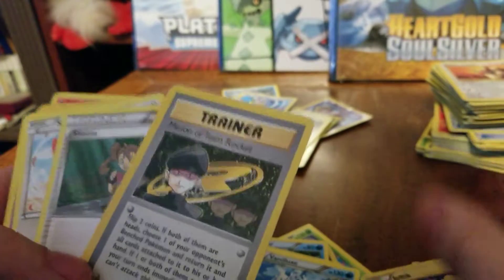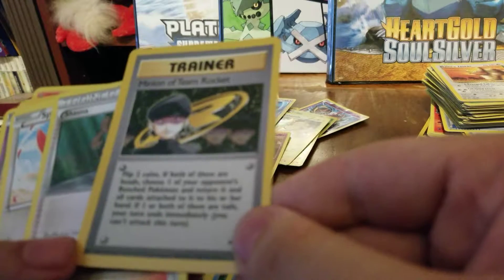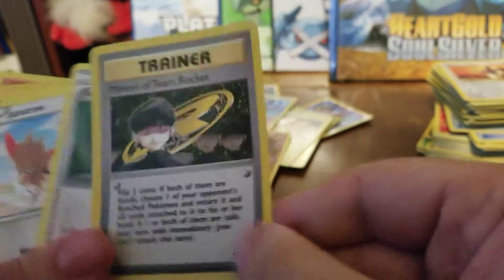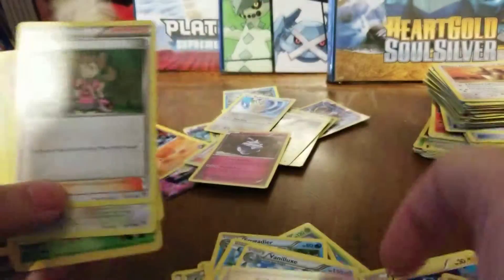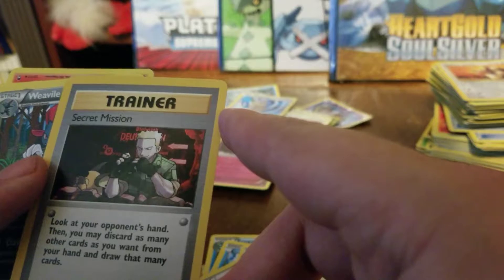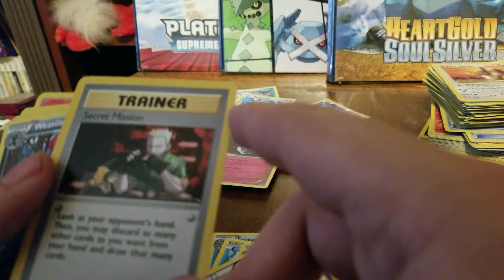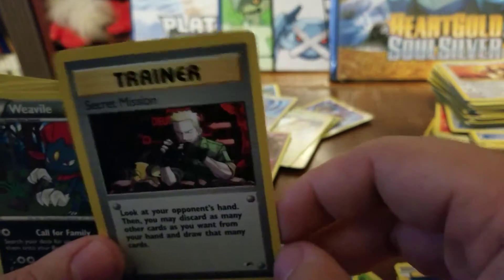Minion of Team Rocket — oh no. Minion of Team Rocket. You're running that 25% chance that you can completely disrupt your opponent. If not, you're pretty screwed. Look at your opponent's hand. It's a neat card — it's really neat.